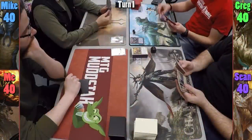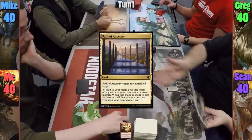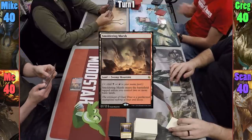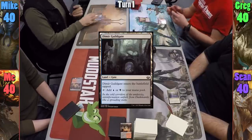Greg plays a Mountain and casts Dragon Master Outcast. Sean plays a Path of Ancestry which comes into play tapped, and passes. I play a tapped Smouldering Marsh and also pass turn. Mike plays a Dimir Guildgate and passes turn.